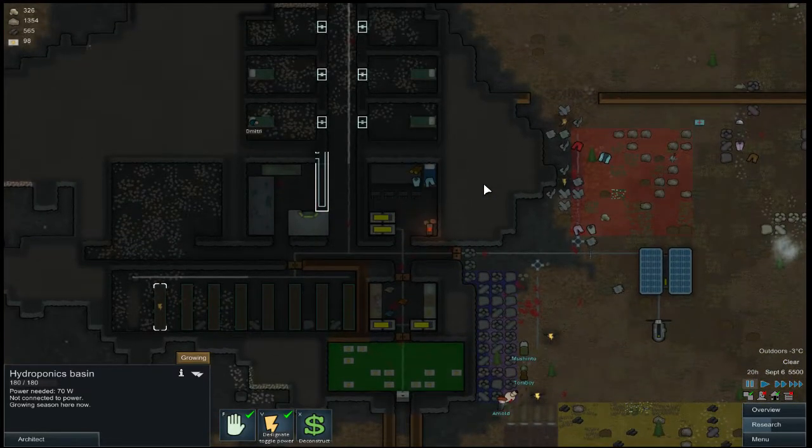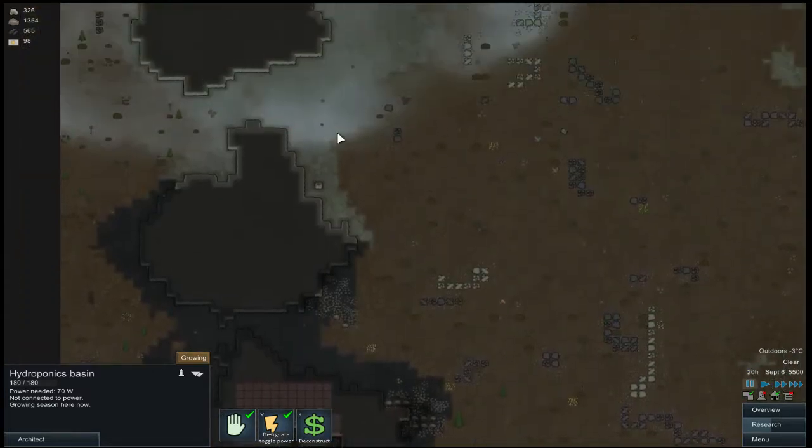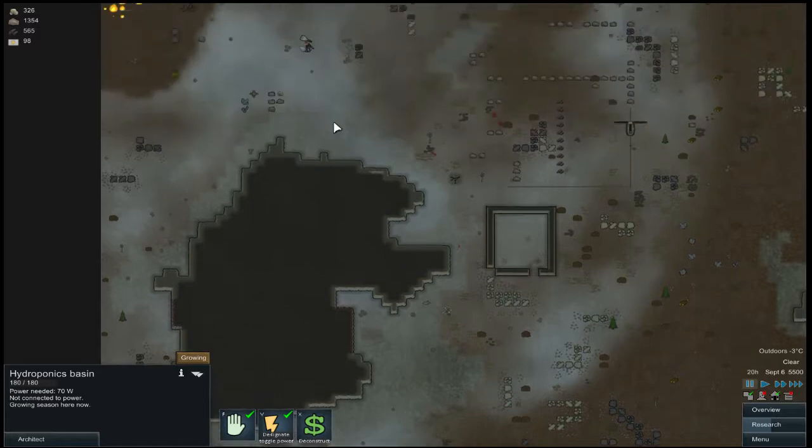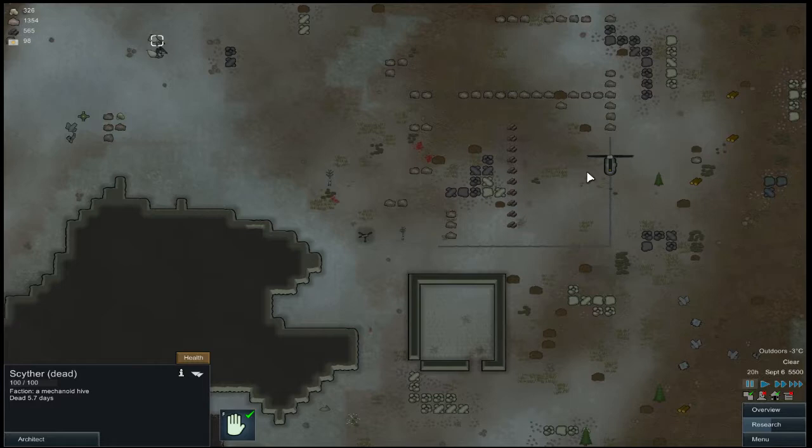Hey everybody, and welcome back to another episode of Let's Play RimWorld. Last time we managed to get our hydroponics built, but more importantly, we managed to take down a crashed ship, which I thought for sure was the end of the game. But we got it taken care of quite easily, actually.